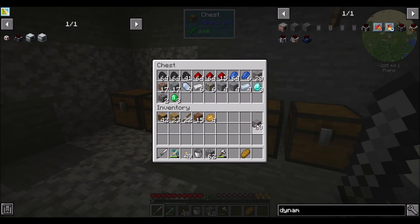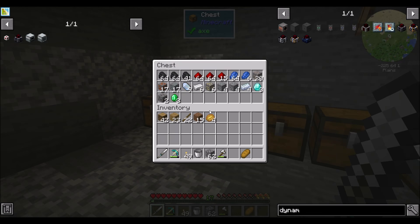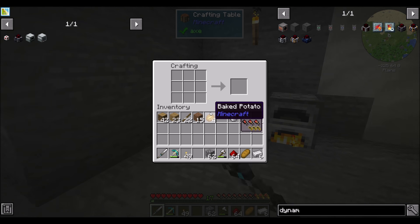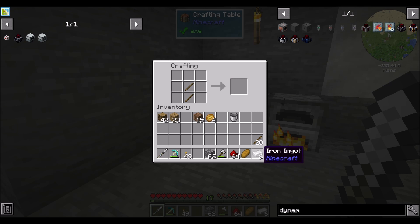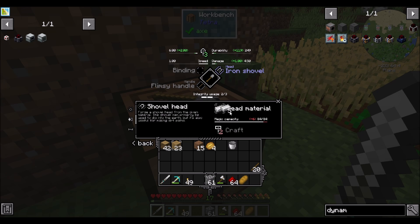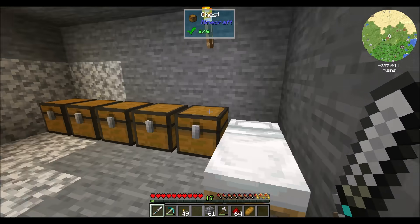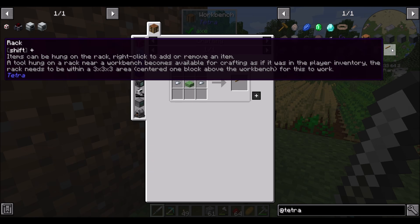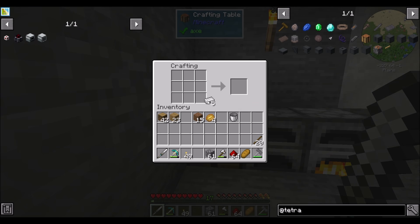We're going to need to process some iron, so I'll start smelting up a good bit of it. We're going to need lots of iron and lots of redstone. I should get a shovel — I could go the Tetra route. Let's do that. We won't go too crazy making it fancy, just make it a Tetra shovel so it can level up. Shovel head will become iron.